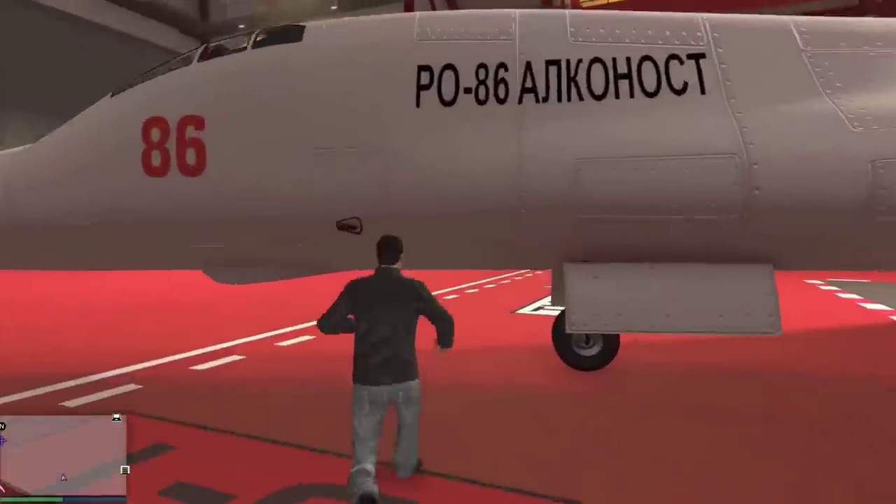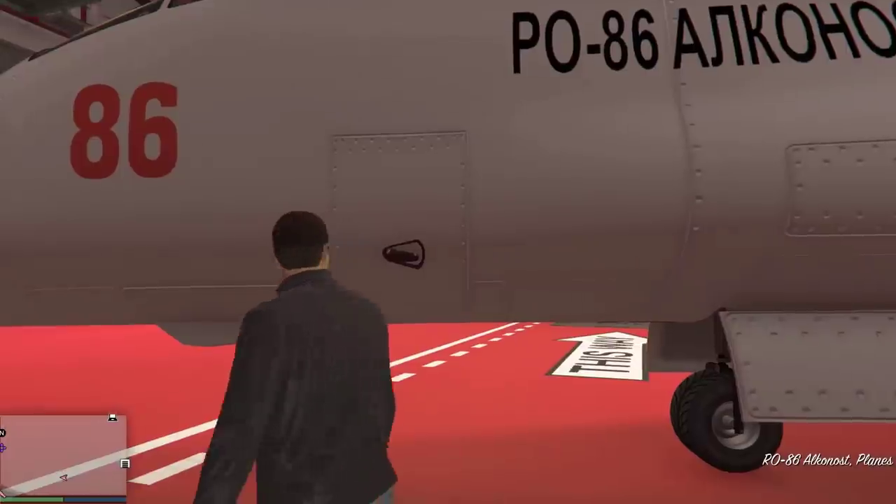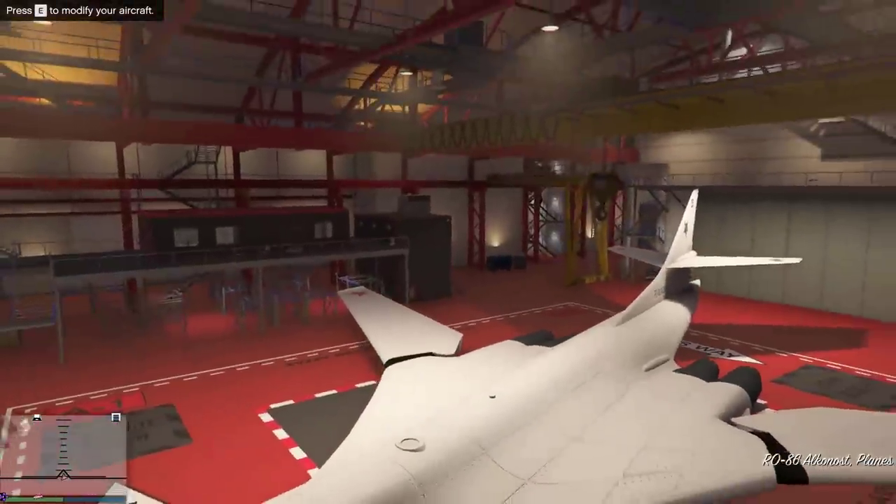For the price of 4.35 million undiscounted, you get your hands on a plane which is basically what we've been asking for when Smuggler's Run came out.